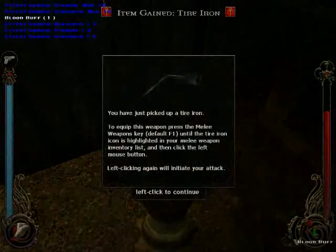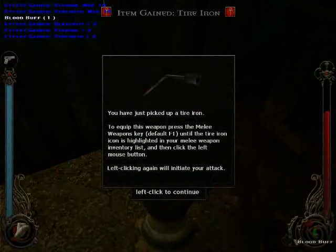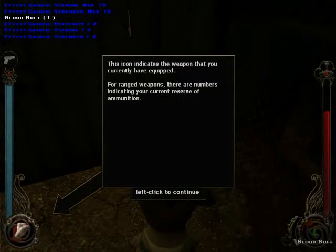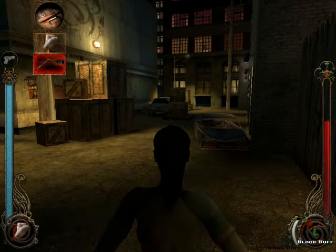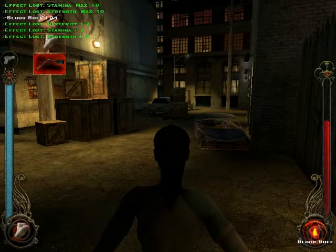You picked up a tire iron. To equip the weapon, hit F1. This icon indicates the weapon you currently have equipped. For range weapons, there are numbers indicating your ammunition, which isn't important because we don't have any. Hit F1 and you go like this to choose your weapon.